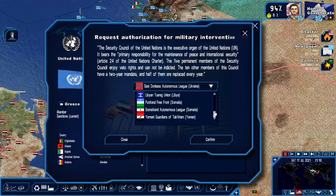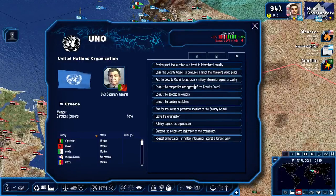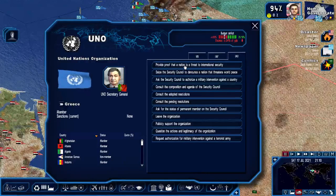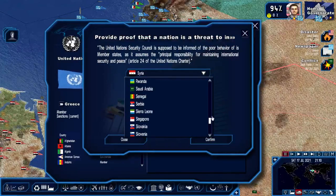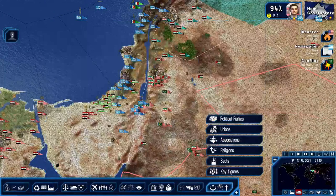That would be interesting if we could get the Livian Democratic Forces involved, but I guess they're not considered a terrorist army here. We could have intervention there - that could help the Livian situation. Provide proof that a nation is a threat to international security - I have to make sure I have proof that Iran is a continued threat.